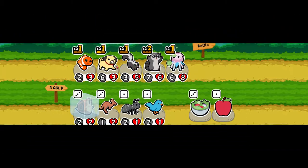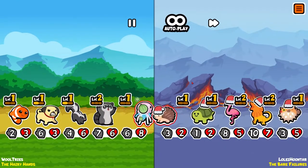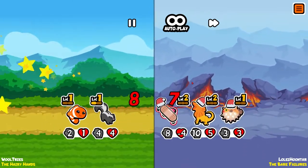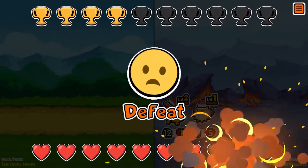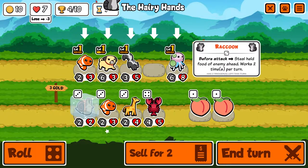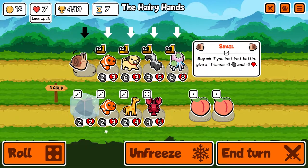I'll start seeing skunks hopefully next turn. This team is kinda scary. I think I survived — actually no, I do lose. Okay, that is my first loss. I still have three lives here. So we can get rid of the raccoon — he's the biggest guy, but he is the one I don't need the most.